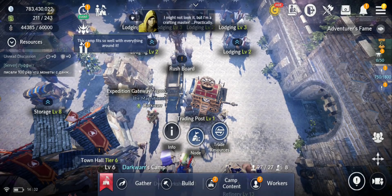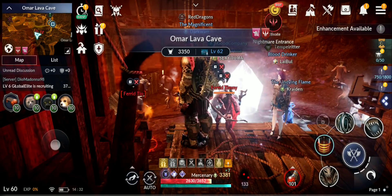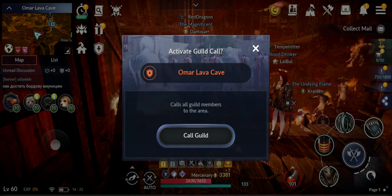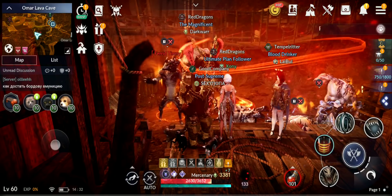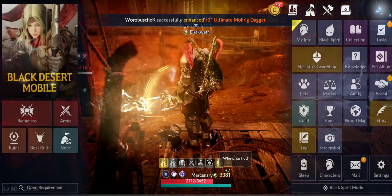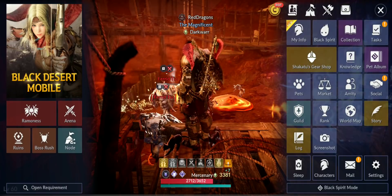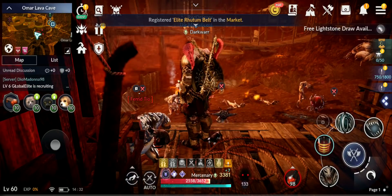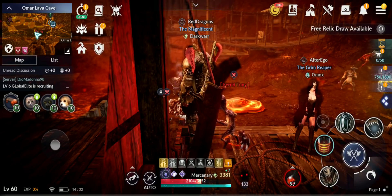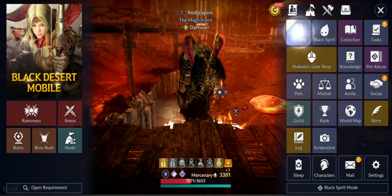Let me go outside the camp to see if there's a ranking button I'm missing. I don't see any ranking in here. Pet, knowledge, social — nothing. The rank section just shows the same as before. I don't know — maybe they didn't update this yet or maybe I'm missing where to find it.